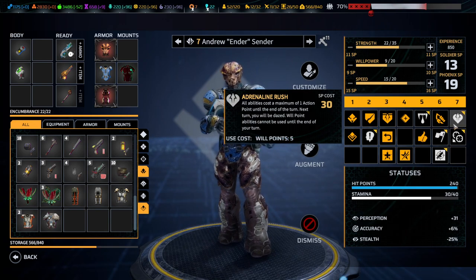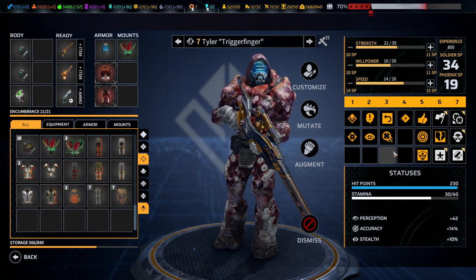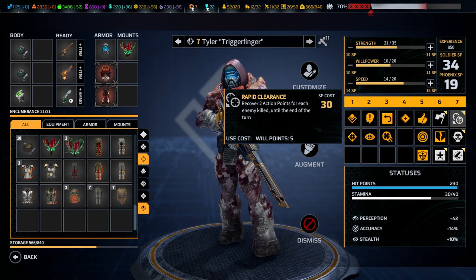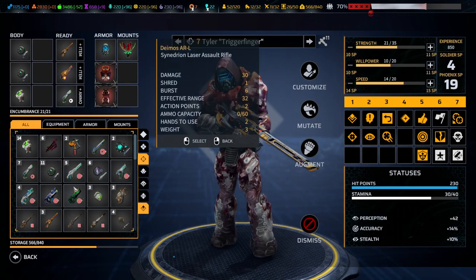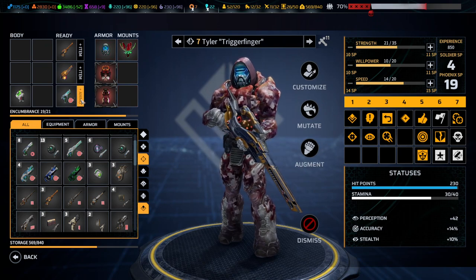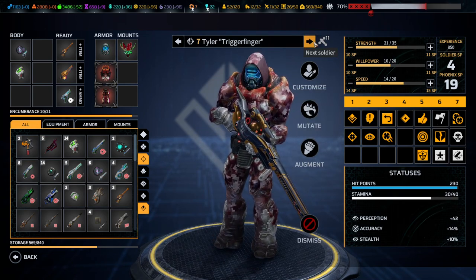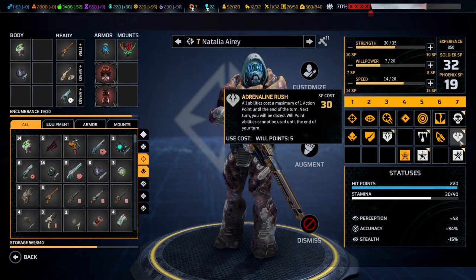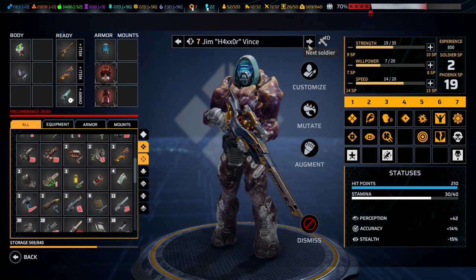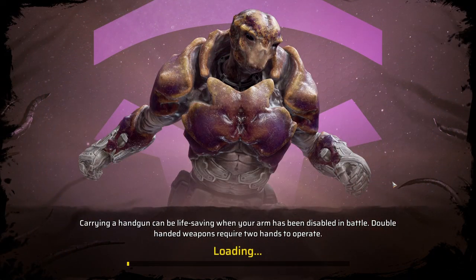Onslaught would be great, but even better would be Rapid Clearance so Enders could be an absolute machine. Rapid Clearance for Tyler would be good too. And while we're at it, let's give you a pistol — very good. Finally, Adrenaline Rush for Natalia. The team is ready, and the second team is slowly but surely getting overpowered as well.